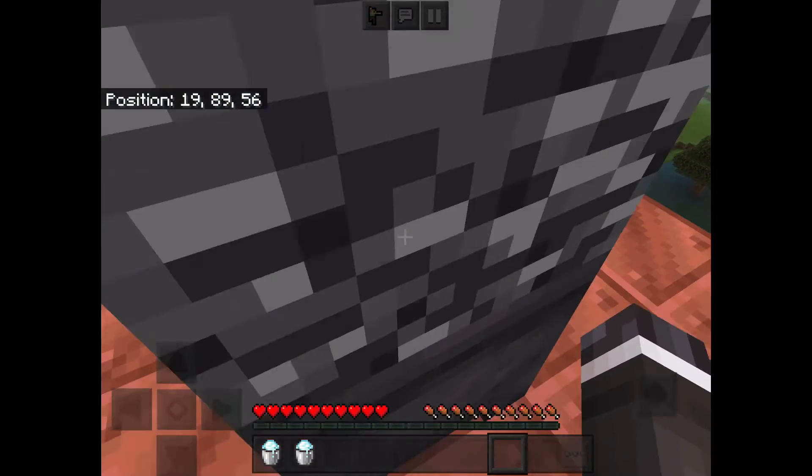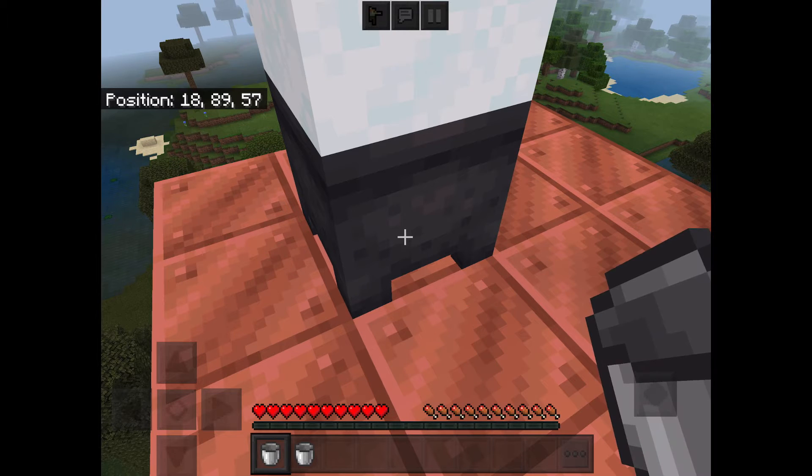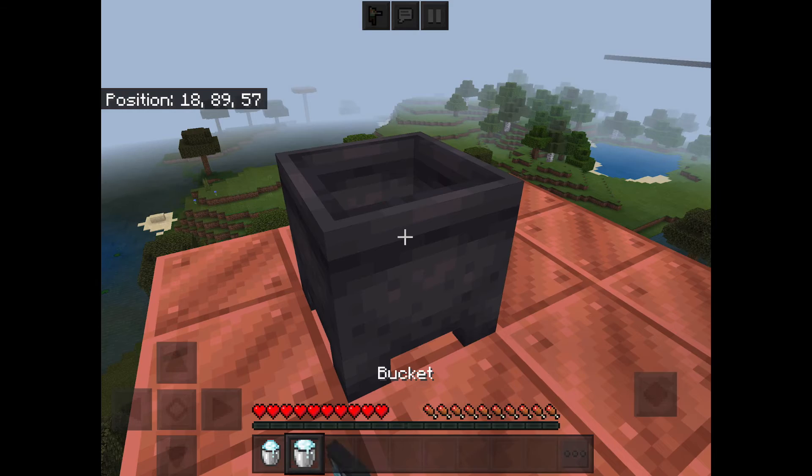You want to have the bedrock right above the cauldron. Then you put the powdered snow in the cauldron, then you try to put another powdered snow in the cauldron — and it just deletes the bedrock.